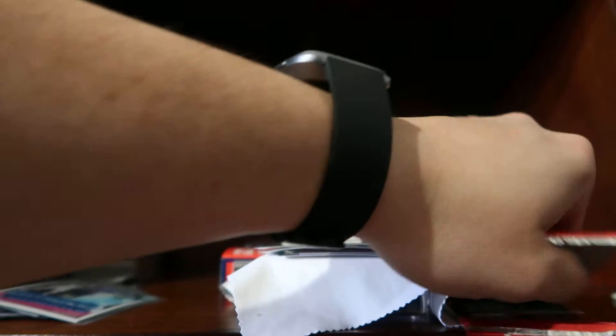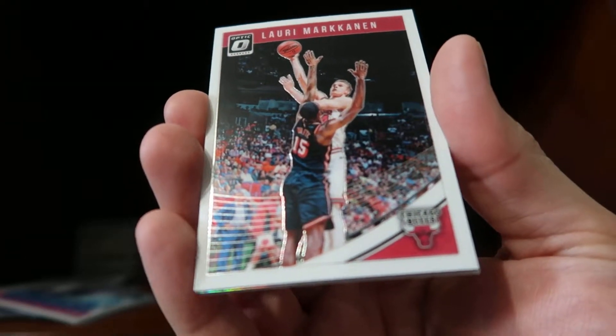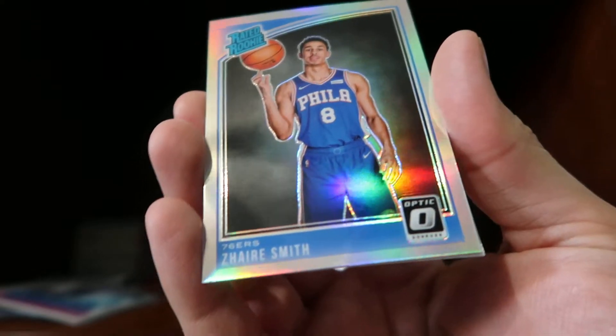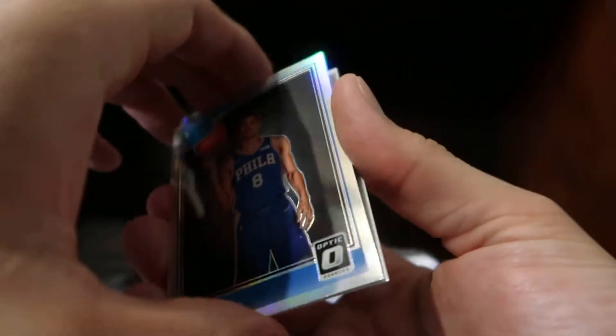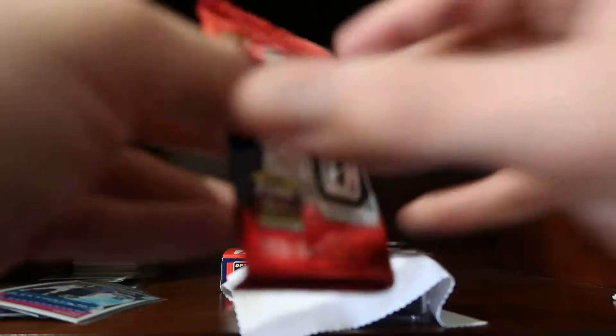Two more packs left. We have a Zach Collins base, a Lauri Markkanen base, a Darius Garland hollow — that's pretty good — and a DeMaré Carroll. That one didn't need to be sleeved.